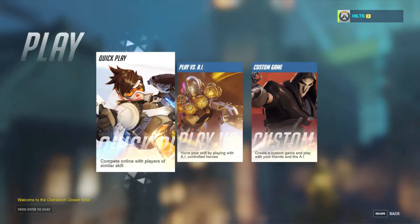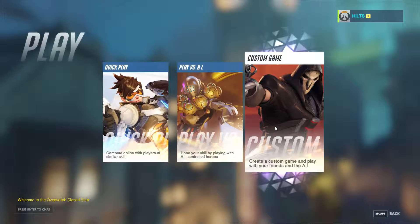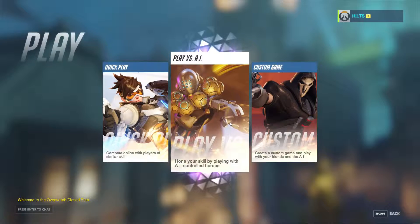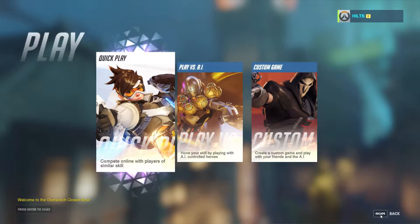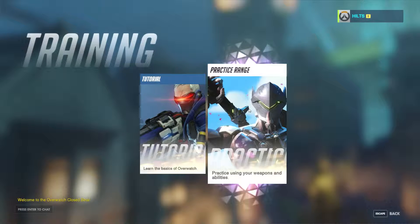We have a new training mode and play mode. You can now do Play vs AI and Custom Games. Custom games are going to be great for hosted tournaments — you can customize maps and heroes, ban certain heroes, change base health, and more. The full breakdown is in the patch notes. Play vs AI is pretty simple, and in training mode there's a practice range — basically a big empty map with target dummies for both DPS and healing so you can test your damage.